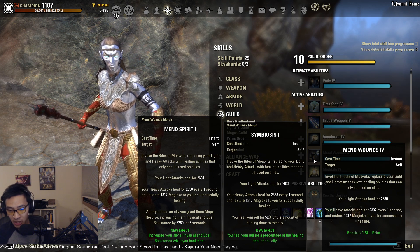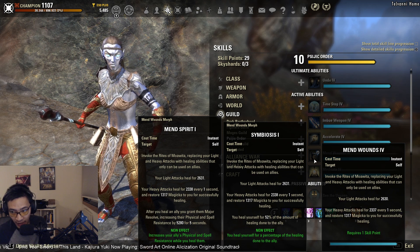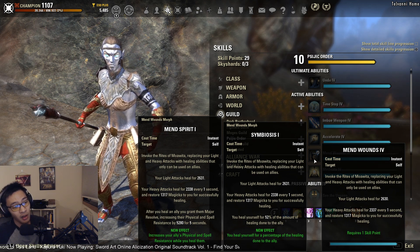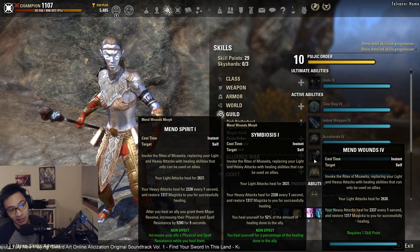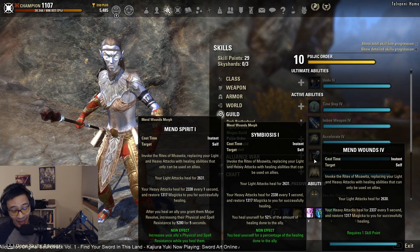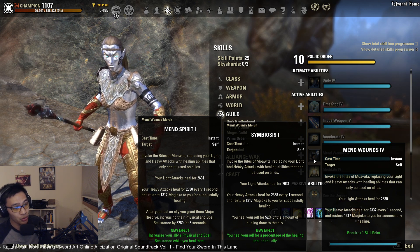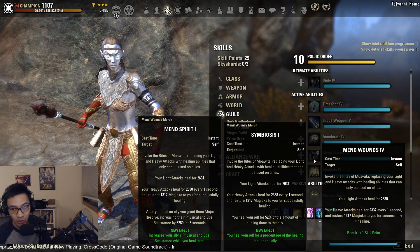Under the Psijic Order line, either morph of Mend Wound — Symbiosis or Mend Spirit — has potential to be one of the strongest abilities in the game in terms of heal-per-second when paired with a heavy attack. It's a toggle that turns your light attacks into healing attacks, meaning you can't target enemies and must weave attacks by hitting allies. One niche use: if you're running Hollowfang Thirst, using Mend Wounds limits procs to within the group, improving the chance that your DPS benefit from them. It's an ability worth keeping in your toolkit.